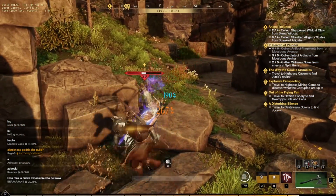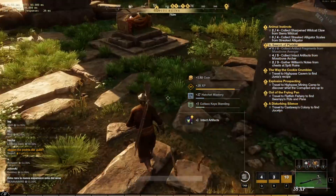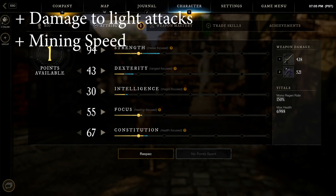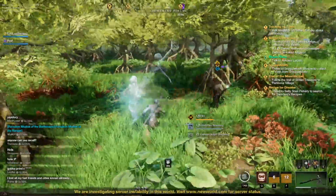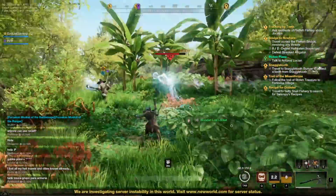Whilst we're touching on perks, for every 50 points you put into your attributes, you'll be getting a bonus perk — that's a bonus perk at 50, 100, 150, 200, 250, and 300, and yes, they stack. For example, strength at 50 gives you increased damage to melee weapons light attacks as well as plus 10% increased mining speed. Then at 250, you continue to get stamina regeneration while performing light and heavy attacks, and so on with all the other perks up until 300.